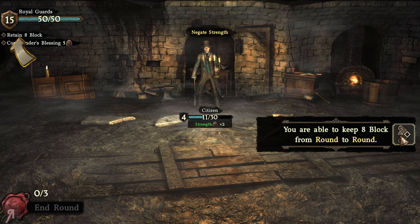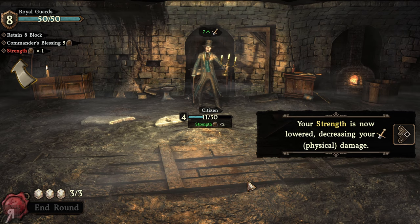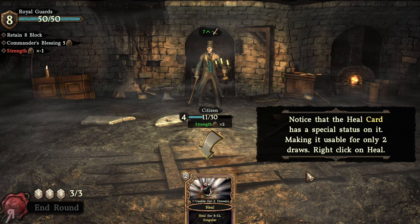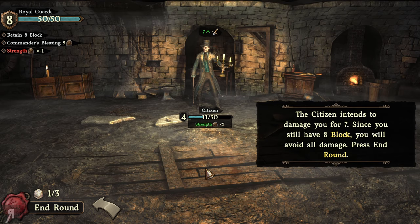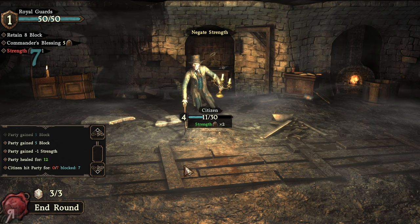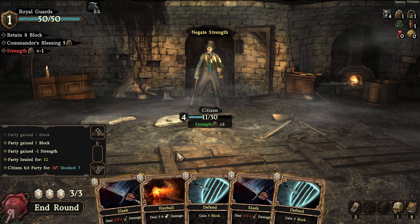You can keep up to 8 block from round to round, which is a really interesting mechanic. Enemies will play out their intents when you press end round. My strength is now lower, decreasing physical damage. The heal card has a special status making it usable for only two draws. Using it costs two out of three energy. The citizen intends to damage me for seven, but since I still have eight block I avoid all damage — very cool.